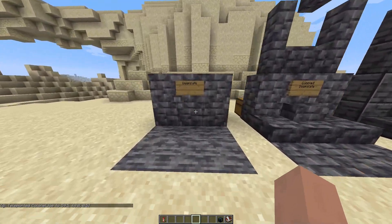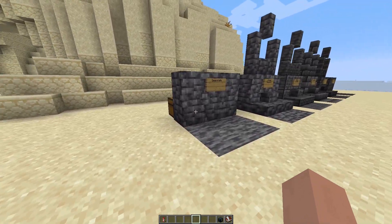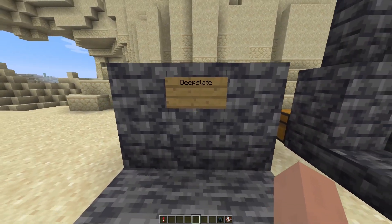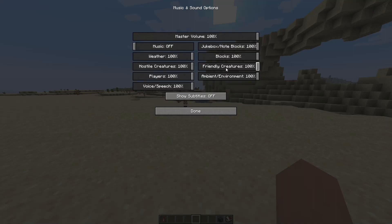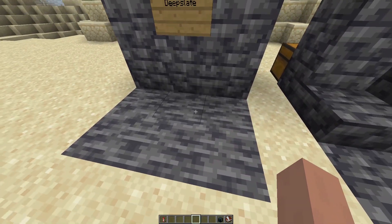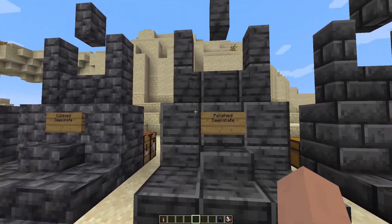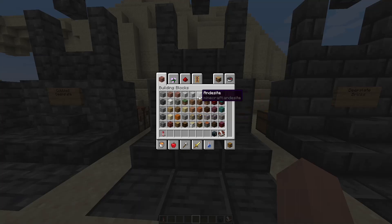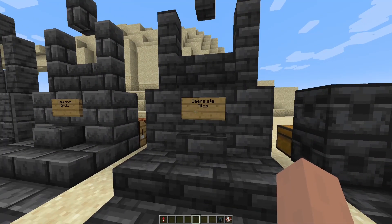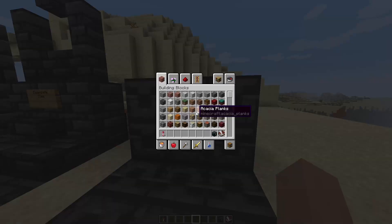Several types of Deep Slate have been added. There's cobbled Deep Slate — the top texture is smoother than regular. Deep Slate itself is kind of like stone, but harder, slower to mine, and dark. There's also polished Deep Slate, which looks like polished andesite and similar blocks. You've got Deep Slate bricks — pretty self-explanatory — Deep Slate tiles, kind of like brick but different, and chiseled Deep Slate.